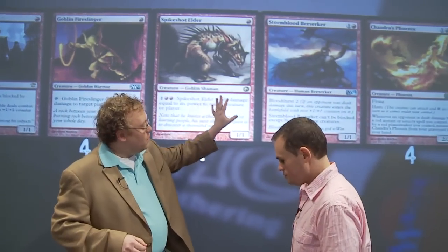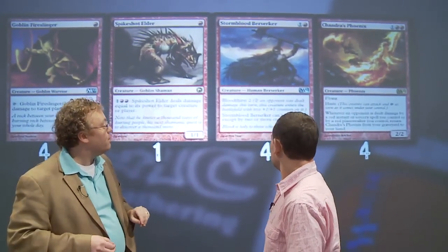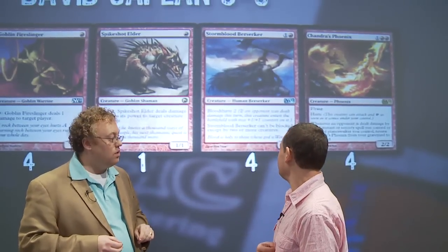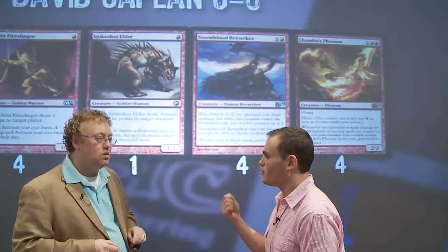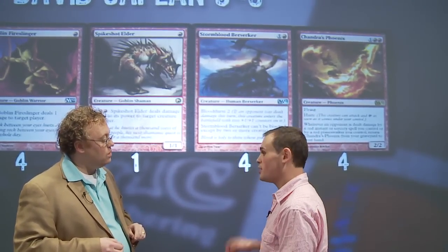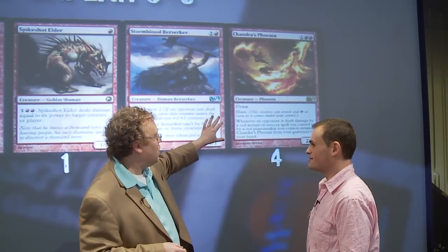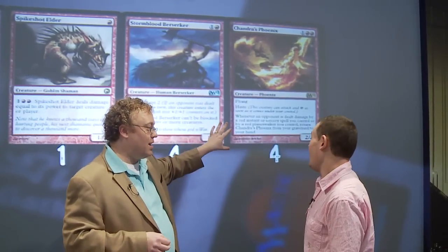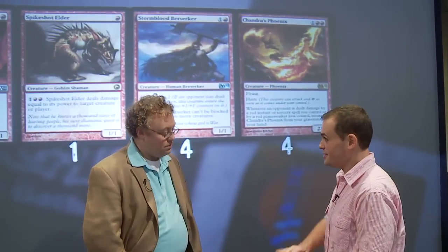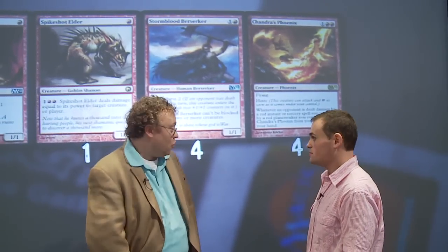The key thing about Stormblood Berserker is the Bloodthirst, which you get activated with your one-drops. The problem is Vapor Snag is very popular right now. It takes quite a bit to get it active — sometimes you need to Gut Shot your opponent or waste a burn spell. If you get Vapor Snagged it's a pretty big tempo loss, so he gets boarded out sometimes against those decks. And then our final creature, Chandra's Phoenix — flying and haste. You get to keep bringing it back. It's been quite impressive; it's just a 2/2 flyer that gets in repeatedly, sometimes snipes Planeswalkers, sometimes just goes to the face. Just a great card.